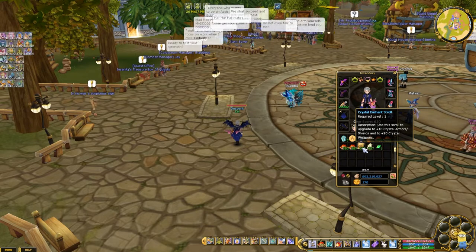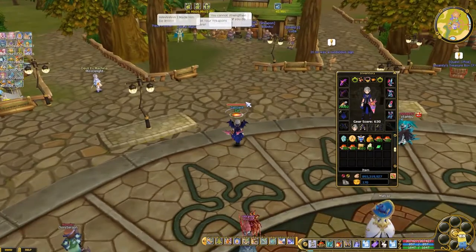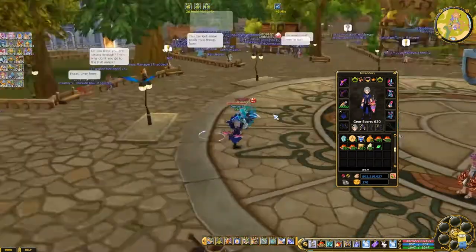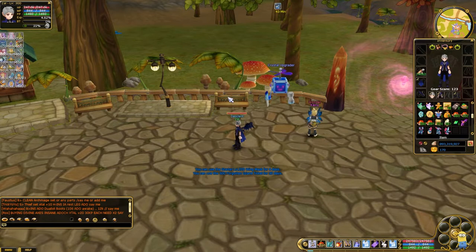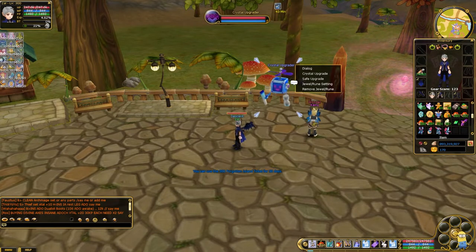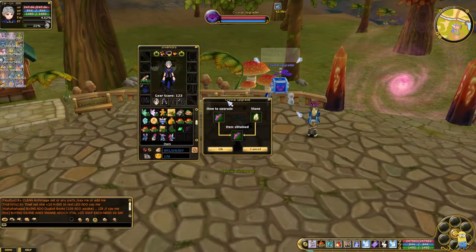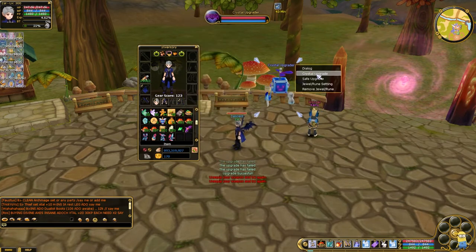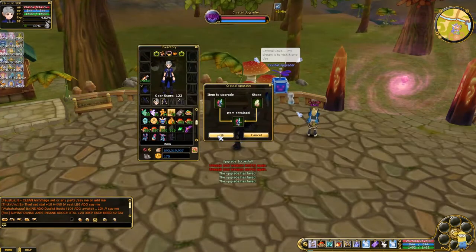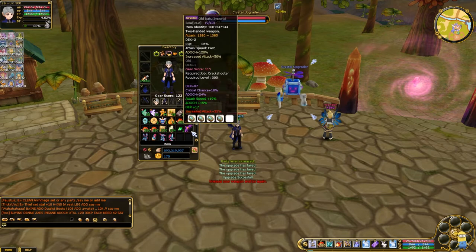Whatever is left on the scrolls we can sell later, so I might be able to buy some 200 IP set with it since I still have 170P. But let's go ahead and upgrade our set and bow to crystal first. To upgrade, you just go to Crystal Upgrade and use the crystal stone, then just spam it. Now we have a crystal bow. Let's crystal upgrade our set as well — no worries as it doesn't break. We now have a crystal set and a crystal bow.